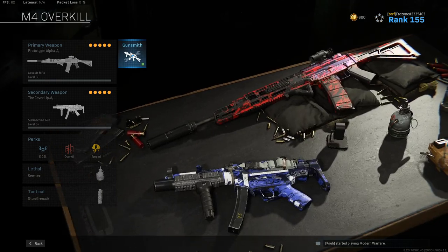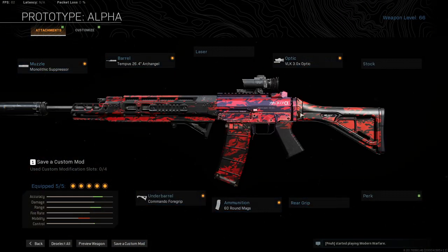In my opinion this is the best go-to class right now, especially after the RPG nerf. So we got the Grau — on my previous class I always rocked this setup with the Grau, but I took off the tack laser and put the VLK 3.0 optic on. I did this because I excel at medium to long range fights, so I wanted to maximize my damage and hits on the enemy. We've got the monolithic suppressor, Tempest 26.9 Archangel barrel, VLK 3.0 optic, commando foregrip, and 60 round mag.